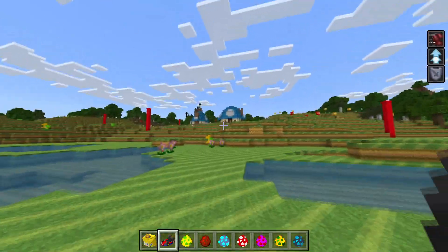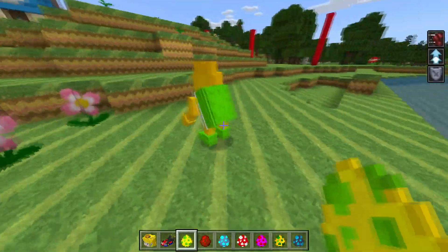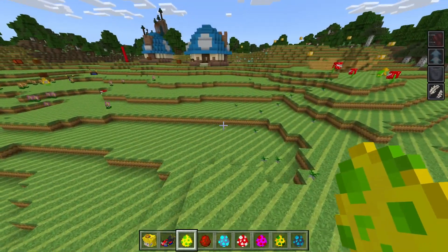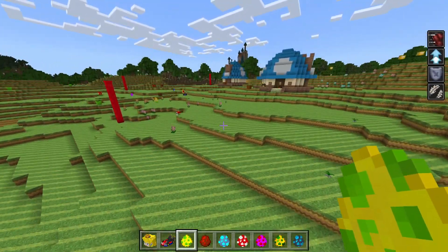I do tend to fall off when we get into the water, but that is awesome. We've got Koopa — Koopa is a little turtle. And the jumping — it's funny, I can jump so high.